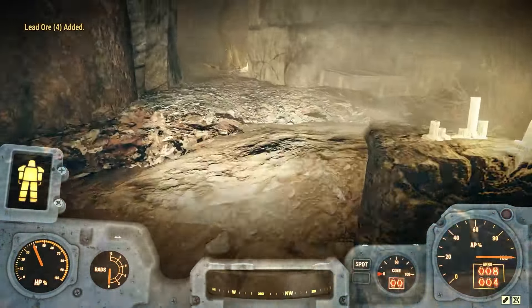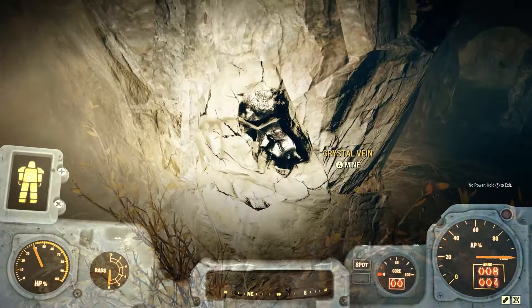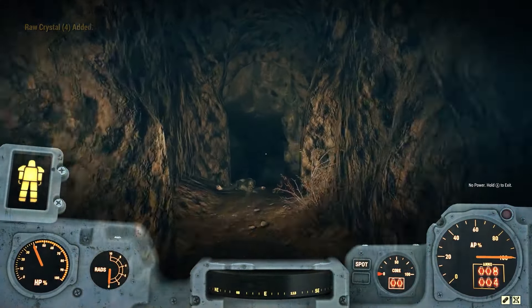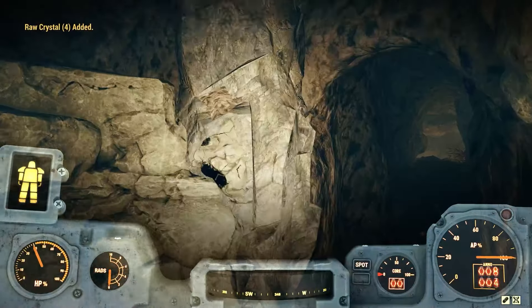If you go the workshop route you will need acid to smelt down the ores. So it's basically pick your poison — you can either go the Deathclaw route and get black titanium straight away, or go the workshop route where you wait for ores to come out of the ground and then need acid to smelt them.